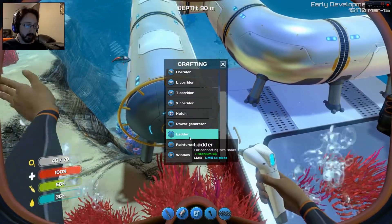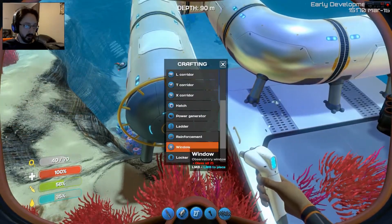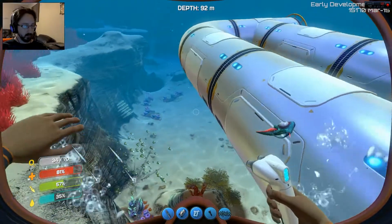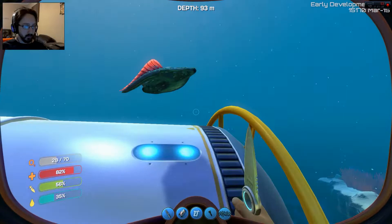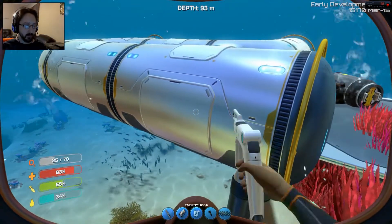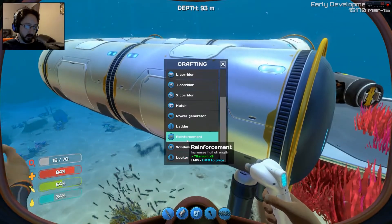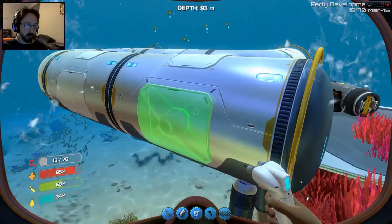Like, there's a power generator, a ladder. Oh, that's right. That's kinda cool. Windows take just — ow! I don't know what's hurting me. But hold on, what does the window take? Two glass. Okay. Reinforcement increases hull strength. So if I did that... yeah, I see. We'll worry about that in a second. Ten seconds of oxygen remaining.